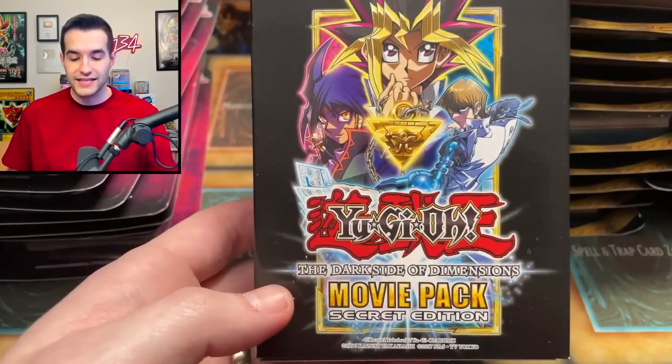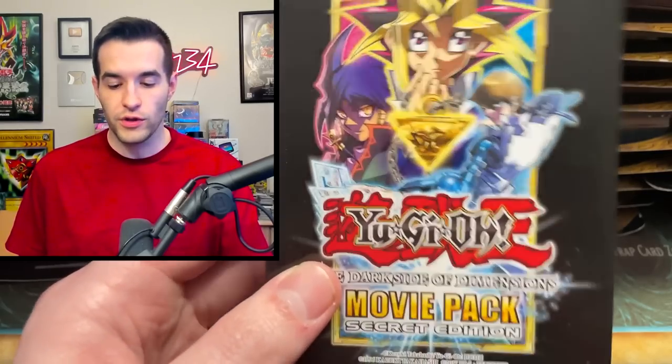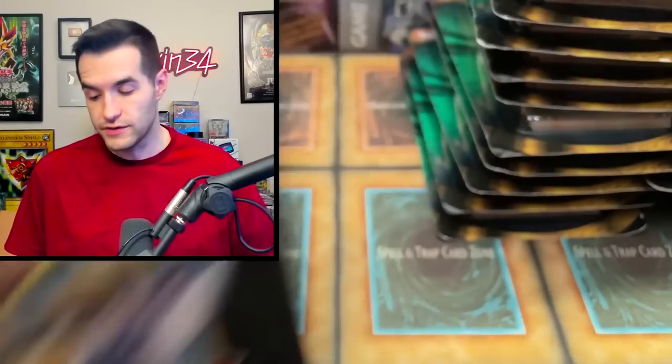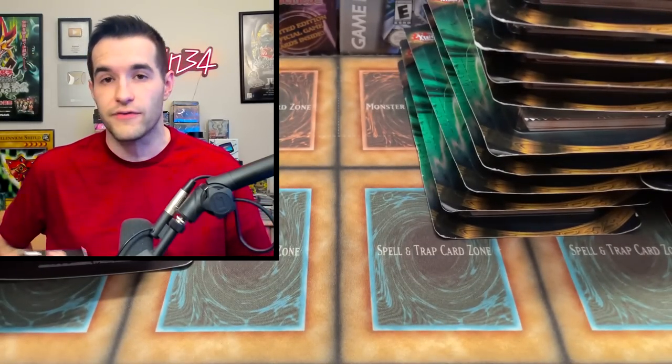Then we have some Movie Pack Secret Edition. This is all the classic stuff you would see at Walmart for the last few years, but it's getting harder to find some of this stuff. I really like Secret Edition — I think it looks really good. There are about nine or ten of these, so we basically have a whole display here. Let's hope he didn't pull like the Blue-Eyes Alternative and just ditch the rest — we'll have to see.